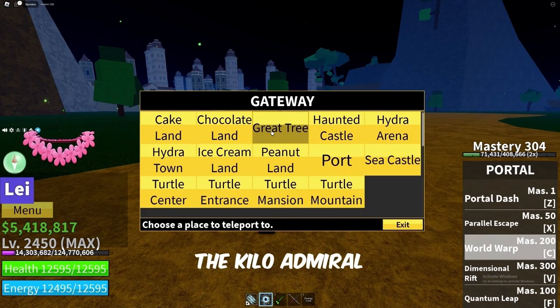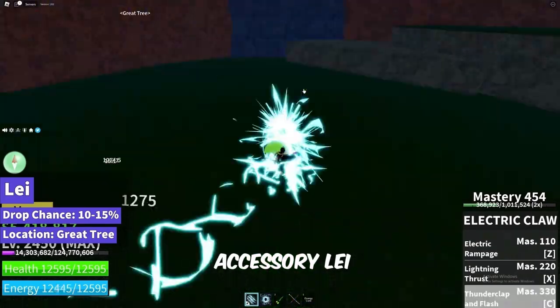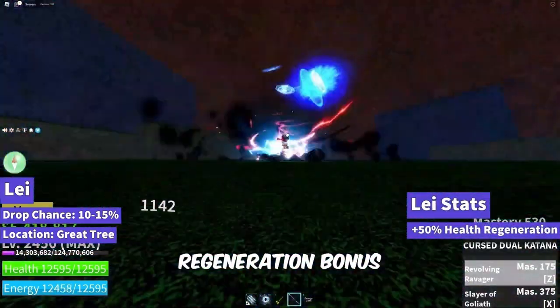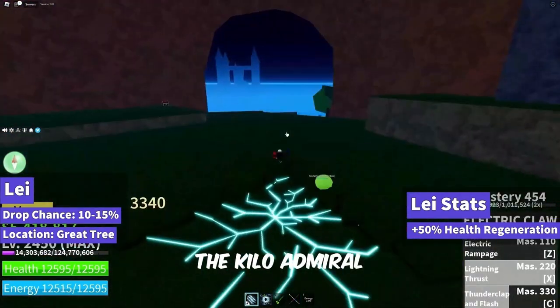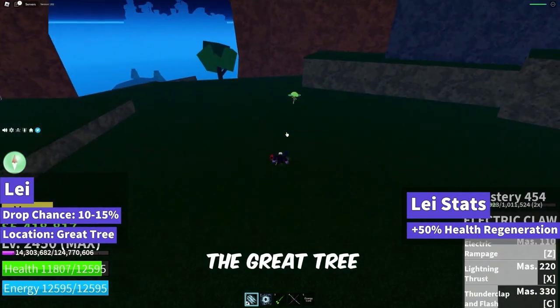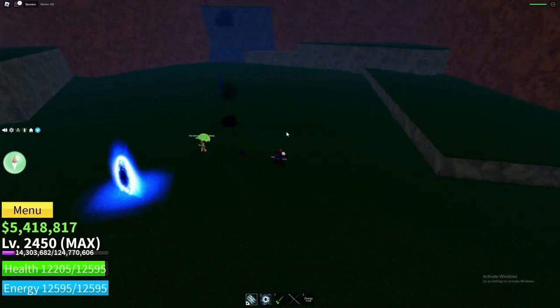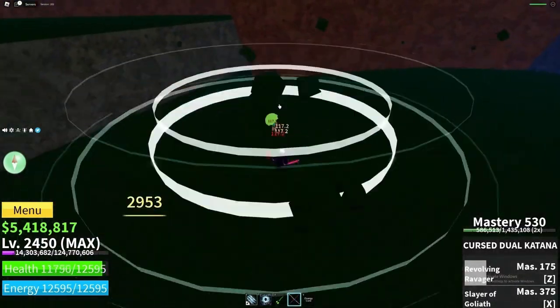The Kilo Admiral, a force to be reckoned with, holds the rare Kilo Admiral accessory. This unique treasure grants a plus 50% health regeneration bonus. With a 10-15% drop chance, the Kilo Admiral emerges from the Great Tree, becoming a source of both challenge and reward.